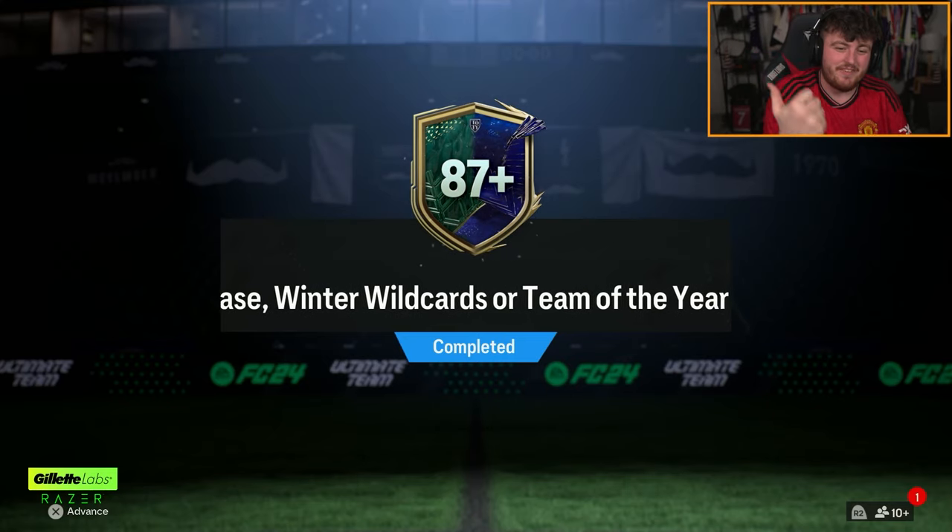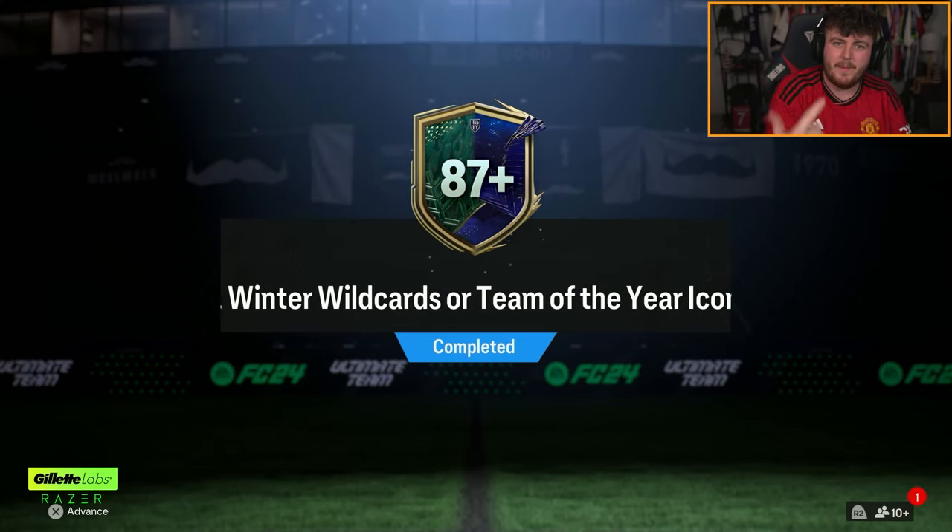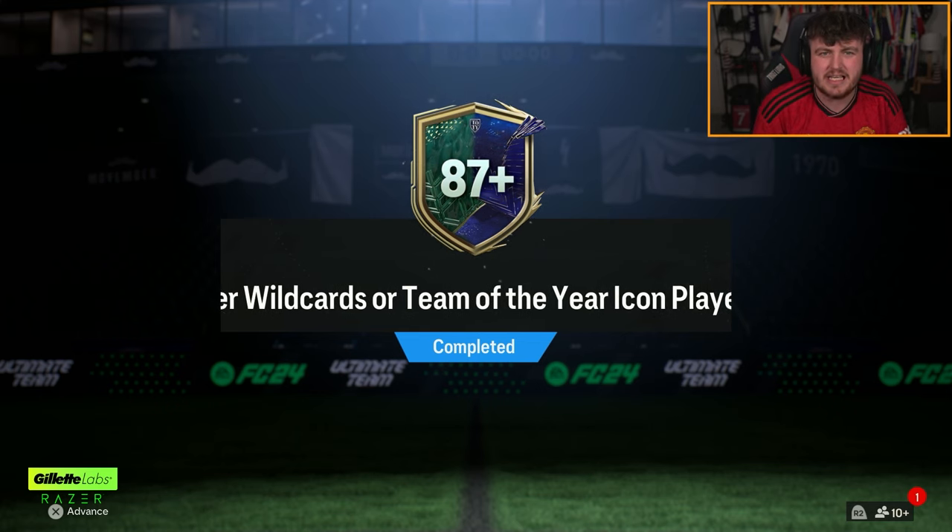We have a content overload today. We've got 87-plus icon player picks, we've got campaign packs, we've got new store packs. Let's open up all of these and see what we get.